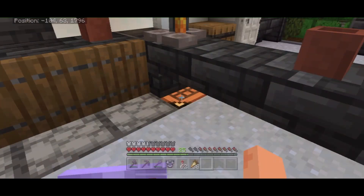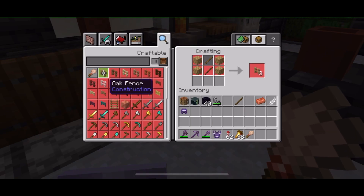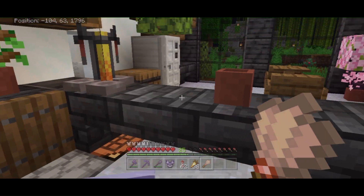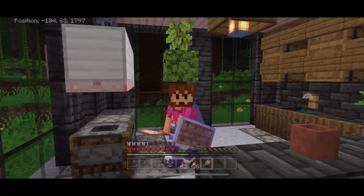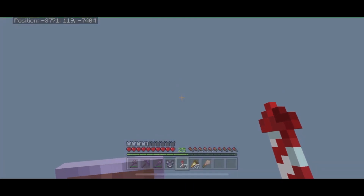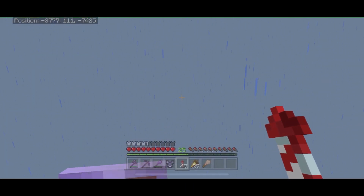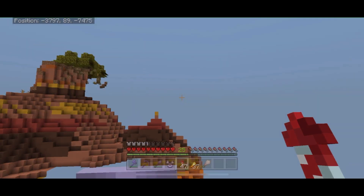Before we take off, we should make a brush because we're going to encounter a lot of suspicious sand and suspicious gravel, and we want to get all the goodies that come with that today. And after flying for I don't even know how long, I think I see some orange beneath me — yep, we found a mesa biome.